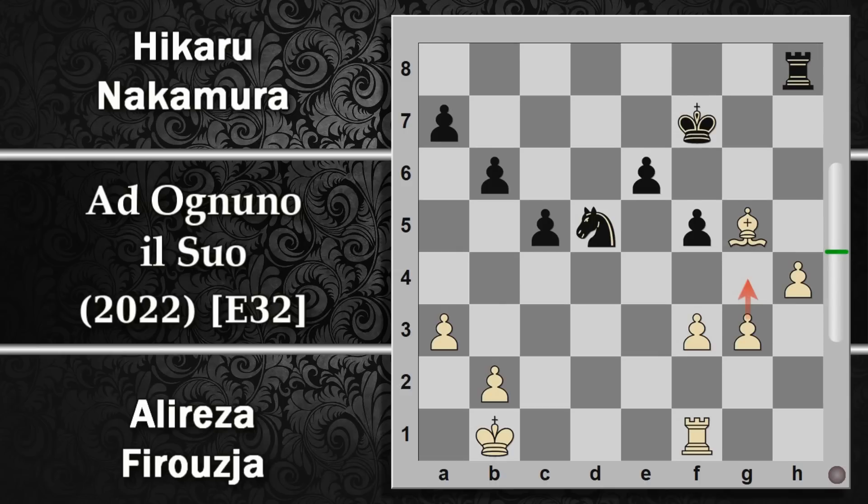Forse qua Nakamura si distracca un po', perché è abbastanza evidente che la spinta G4 non si può fermare. Forse valeva la pena di giocare E5 per poter portare il re in E6 dopo la spinta G4, di modo che possa difendere questo pedone e farsi avanti per fermare eventualmente gli altri. Però viene giocata H5 e la situazione rimane un po' in stallo, ma la vicinanza del re è una sicurezza che permette al nero di difendersi in qualche modo. Viceversa Nakamura gioca C4, che blocca questi pedoni, ma non forza niente sul bianco che può giocare di conseguenza G4.